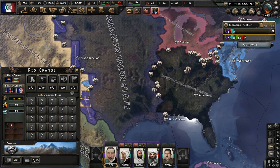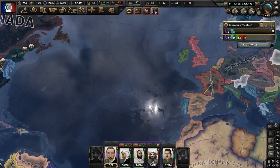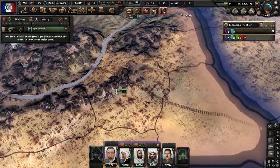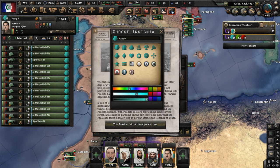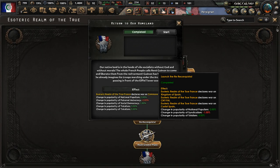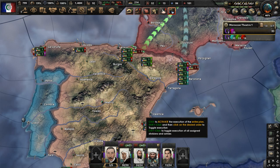There's a lot of chaos in the United States right now — a civil war is going on, and it doesn't look good for the Western Command Center. They're getting destroyed by the American Union State and the Pacific States of America. More divisions are ready. We're now at war with the Commune of France — let's get these units assigned and begin our advance.